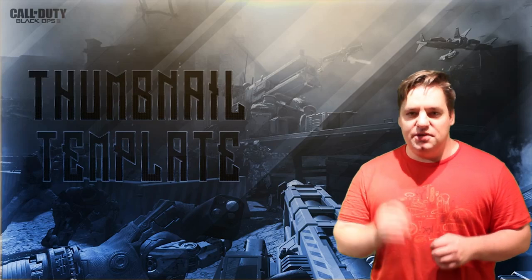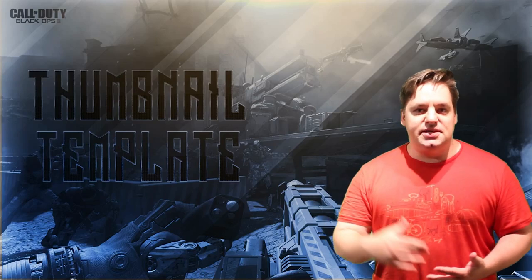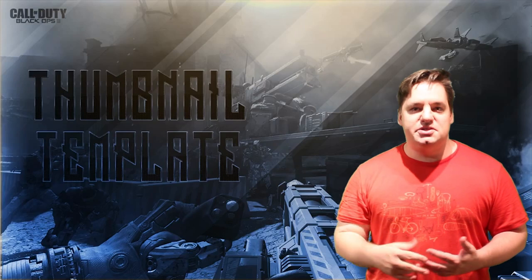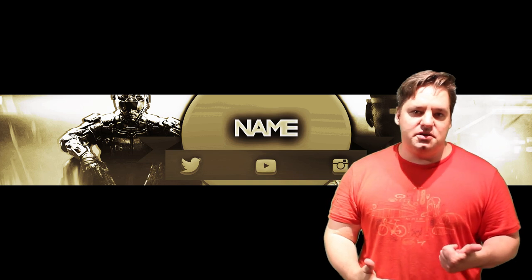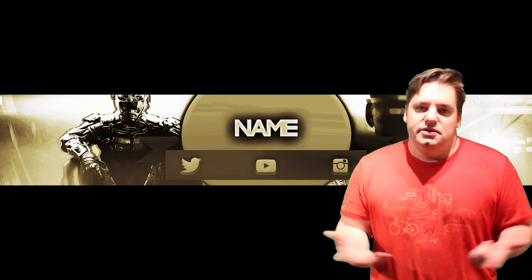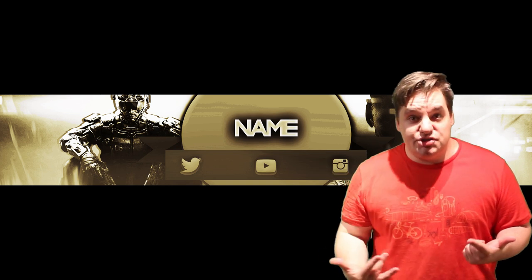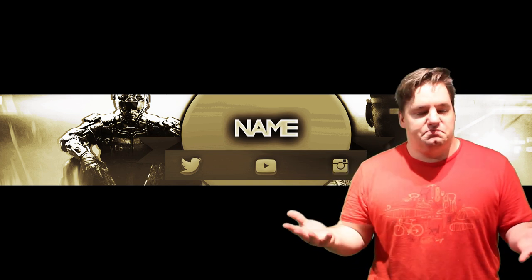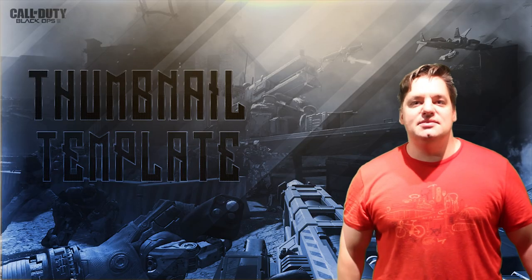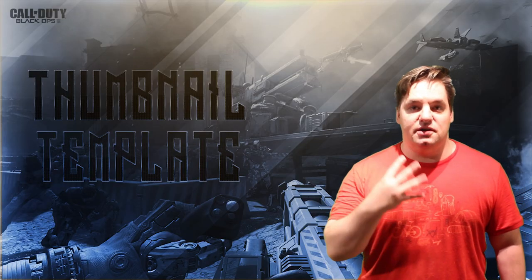Guys, keep in mind that this stuff is all free. It's created by the Freedom Community and we use it in free giveaways, intros, all kinds of stuff. You can download the Photoshop document if you have Photoshop and work with layers, or if you don't, use something like PicMonkey. Download the PNG and just put your own details on top of it. It looks pretty damn good and it's easy to do.